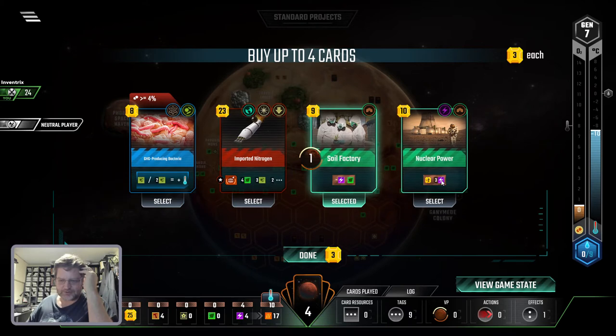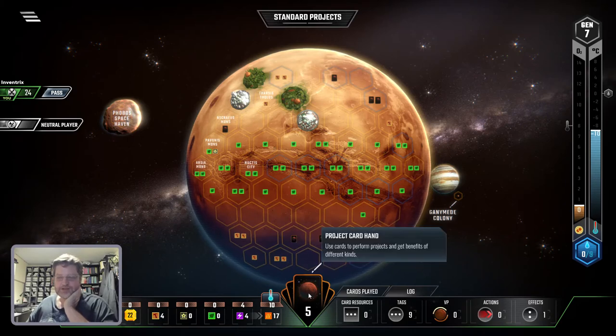The oxygen is not going up very fast — I need to get my oxygen game going. Plants, plants, plants. I did have an action last game where I could spend four energy to increase the oxygen every single turn. That card would be nice to see.